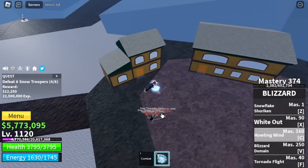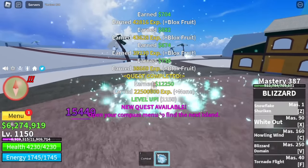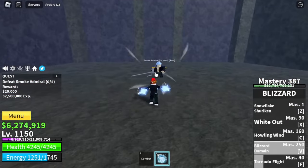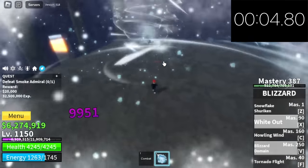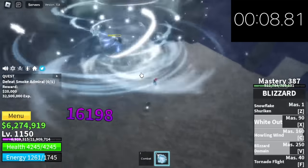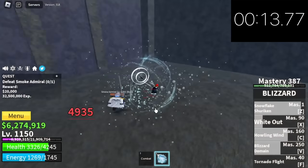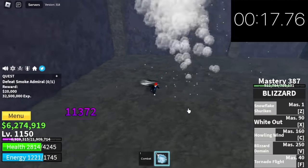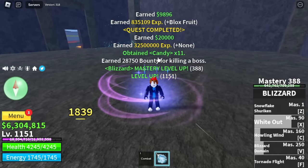If you want, you can experiment so that you can also enjoy grinding. At 1150, hot and cold is next. Target is the Smoke Admiral — we're going to time this one. How many seconds will it take us to defeat this boss? Comment it in the comment section. Your choices: A — 15 seconds, B — 20 seconds, C — 30 seconds. It took us 21 seconds.